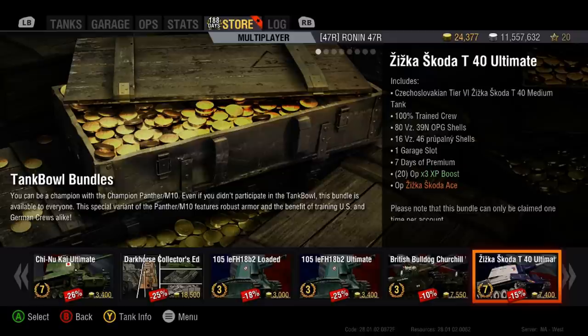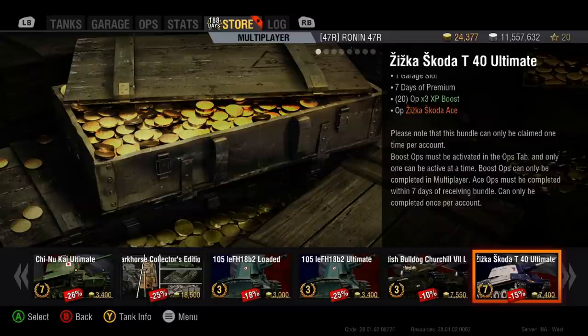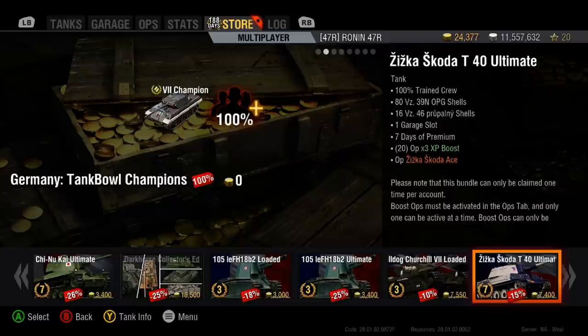And there you go — it's the Jishka Škoda T40, in the ultimate package. This is the first tank being brought to World of Tanks console for the Czechoslovakian line, which will be coming out as a full line very soon. This is a tier 6 medium.